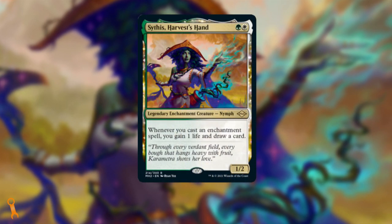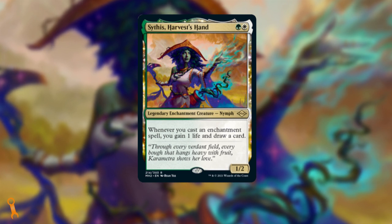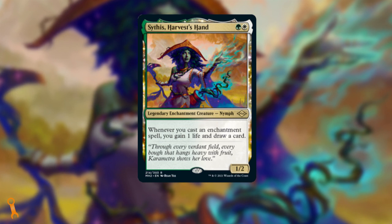Speaking of Modern Horizons 2, there are a few new pieces we really want to find room for in the deck. First is Sythis, Harvest's Hand — the newest enchantress on the block. Sythis is everything you want for only 2 mana: a body, a card draw engine, and a life gain engine. The fact that she comes down at only 2 mana is perfect as she fits right into your game plan. And she is an enchantment herself, triggering all of the effects you have in play later in the game.